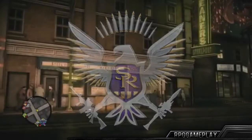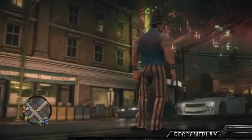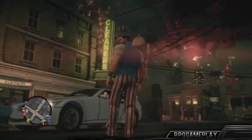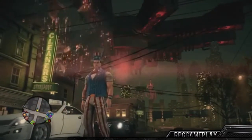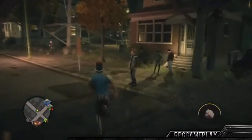Our first big addition to Saints Row 4 is the fact that the leader of the Saints is now the President of the United States. He has continued his climb to the top and become the leader of the free world. You're seeing him in a virtual Steelport, which we'll touch upon a little bit later as we continue through this demo. But next we're going to see the president greet some of his people.